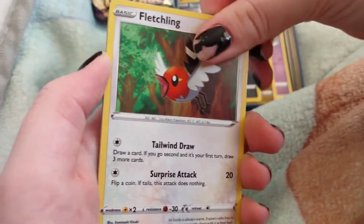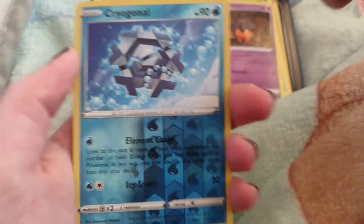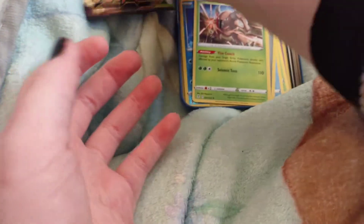Shelgon, Scraggy, Fletchling, Ferroseed, Carvanha, Pumpkaboo, hollow Cryogonal, and Pinsir as our rare, with the energy.